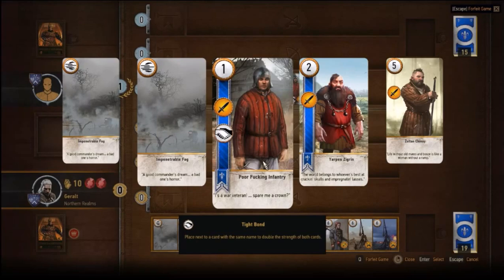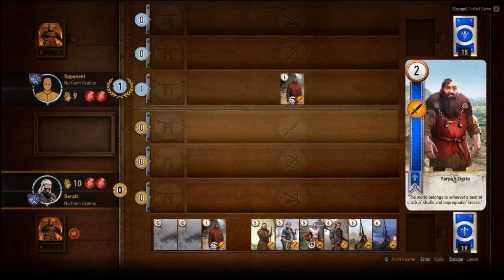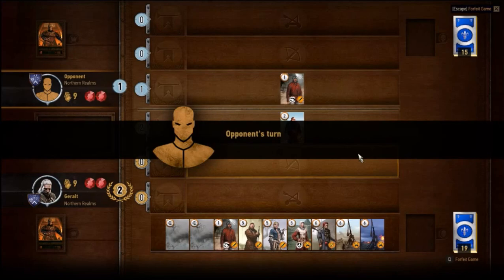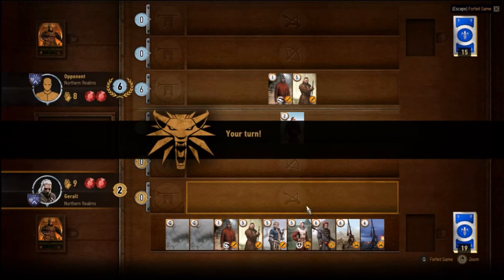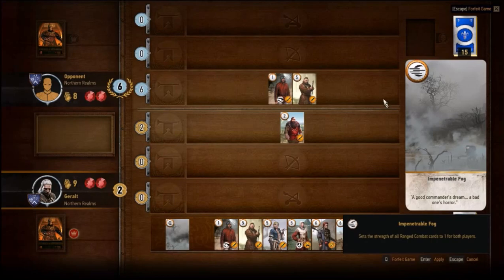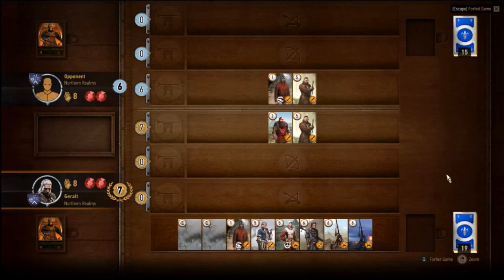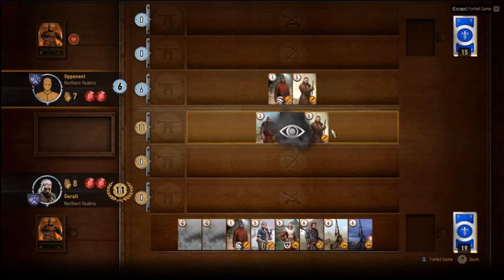Some cards have special abilities — for example, 'place next to a card with the same name to double the strength of both cards.' There are also weather cards that can weaken a certain type of unit. One weather card sets the strength of all ranged units to 1. I played a matching ranged card to counter his, so right now I'm beating him because I have 2 and he has 1.